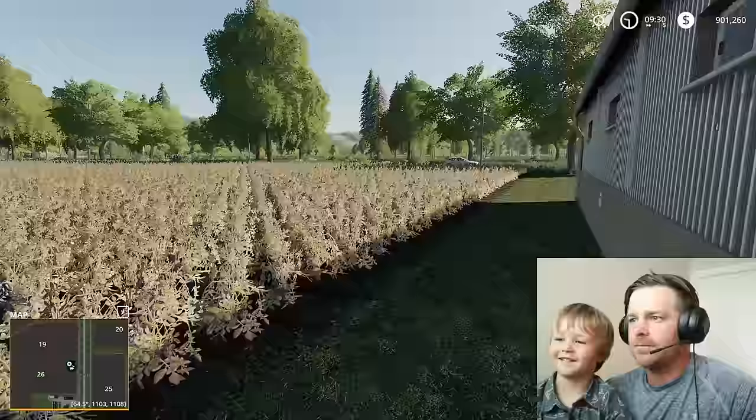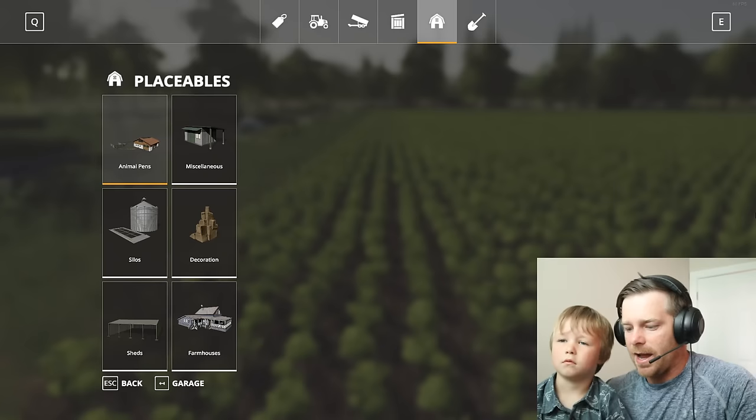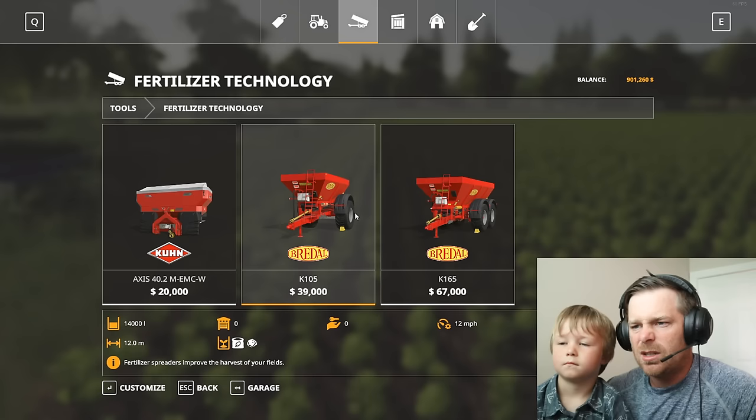So once these grow we can harvest them and feed the sunflowers to the pigs. This place is pretty cool — we'll put our pigs in here. We can feed them right here, I think this is where you put the food. We'll have to go buy some pigs. Actually, this field needs lime. So let's buy a tractor, buy a trailer, we need to get fertilizer — yeah, this does lime, we'll get that one.